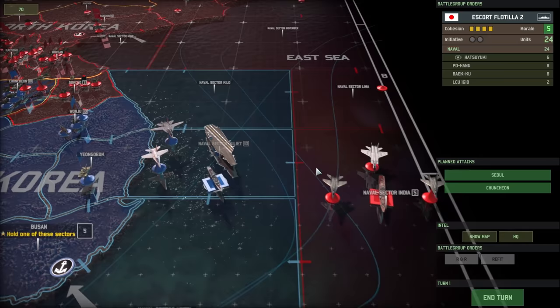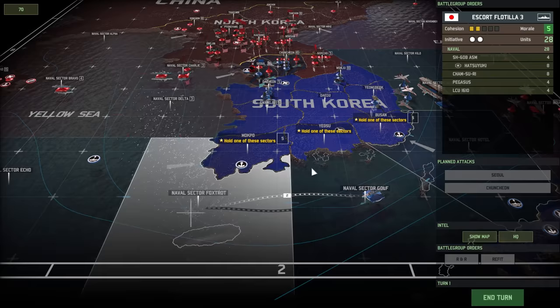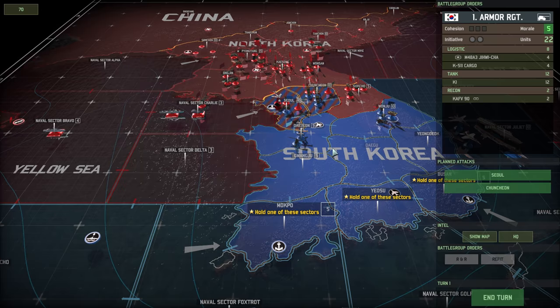The reason I'm doing that is because it's worth 10 points. It also gives us a chance to move into Naval Sector India. Even if they move around to Naval Sector Hotel we can still engage them, so that's fine. Meanwhile we need to get the escort flotilla to move around. May as well get the 1st Armored Regiment to move up. That's all the easy moves made.